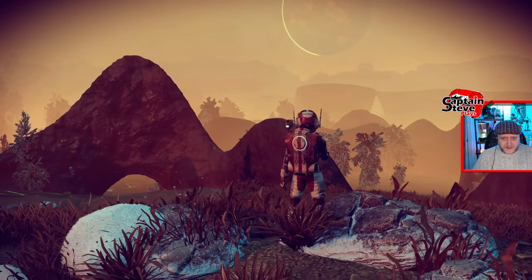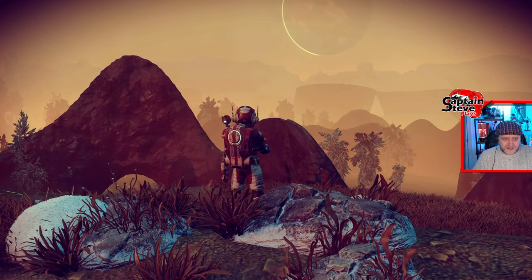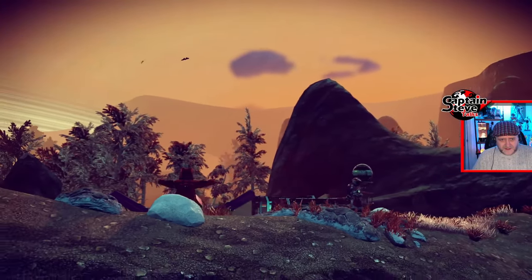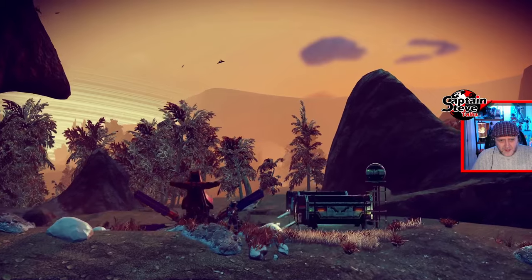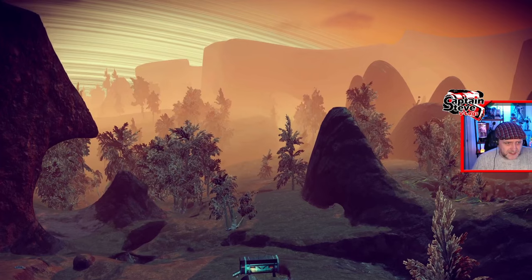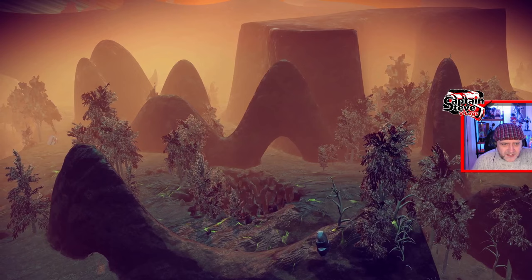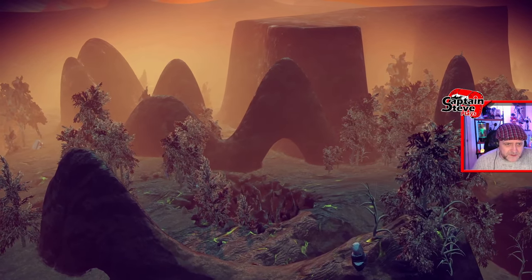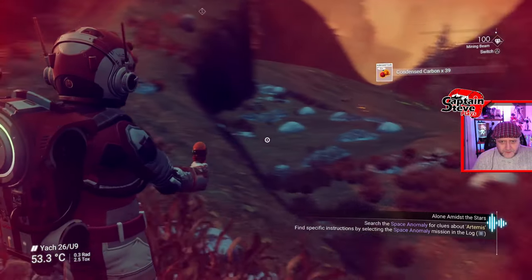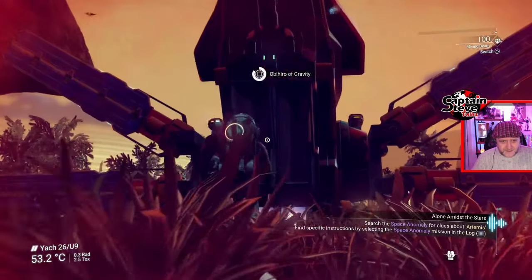This is freaking crazy - you just don't see planets like this inside of normal No Man's Sky. This one isn't as crazy as the other planets but it's still more interesting than any of the volcanic worlds I've ever landed on. Look at the terrain with these wavy weird peaks and little openings underneath - I wonder if I can fly through those in my ship.